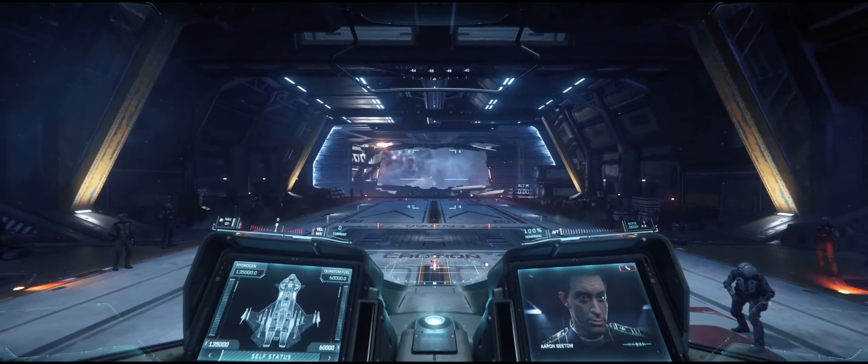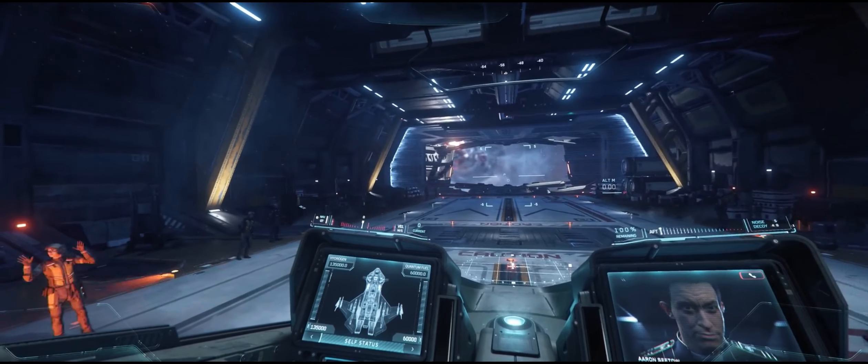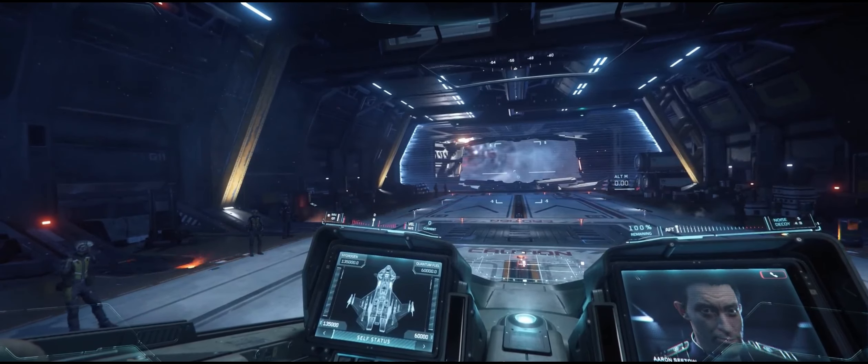Let's go ahead and clear for takeoff. Ground crew, prep bay for takeoff. Copy that. Hangar, ready for launch. Takeoff approved, Baron 2. You have the ball.